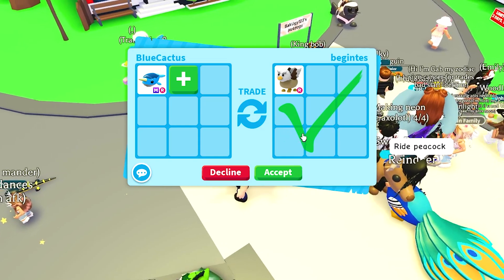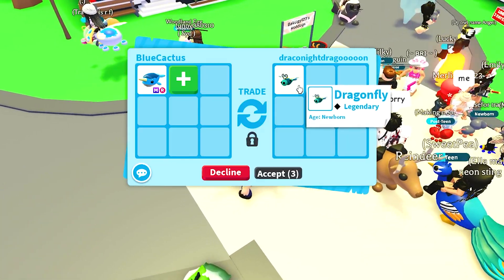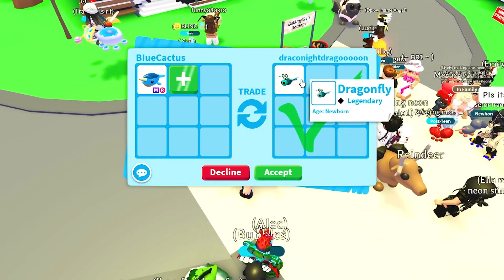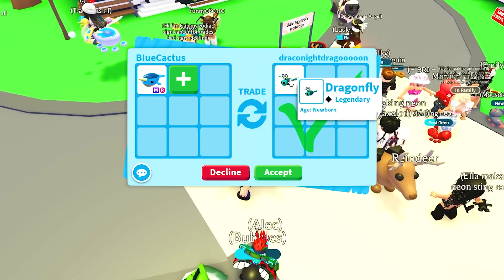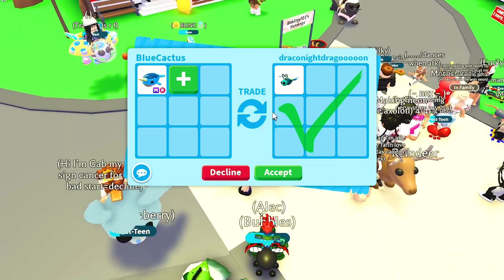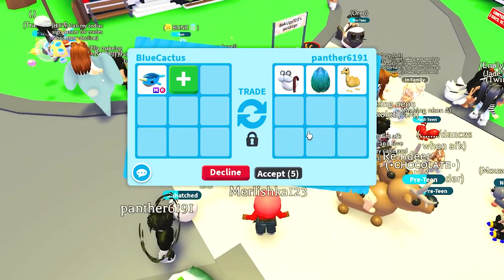This person is offering up a normal griffin and it doesn't look like they're going to be adding more — they literally just accepted. Now we got another trade — it looks like it's a dragonfly, which is one of the three new legendaries. The new legendaries are a dragonfly, ancient dragon, and the alicorn. Just this alone definitely is not worth it.